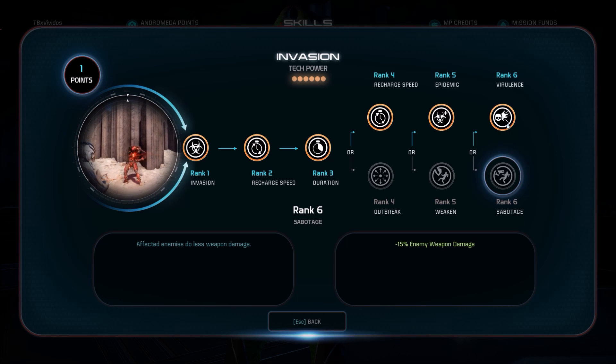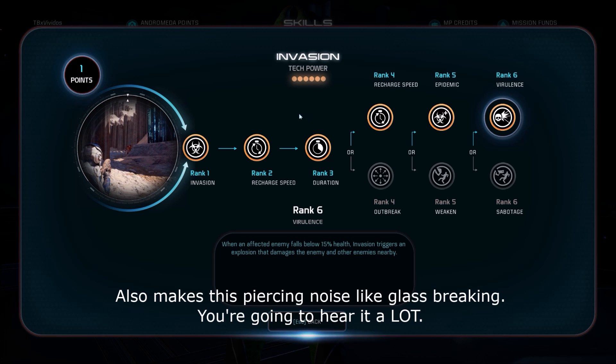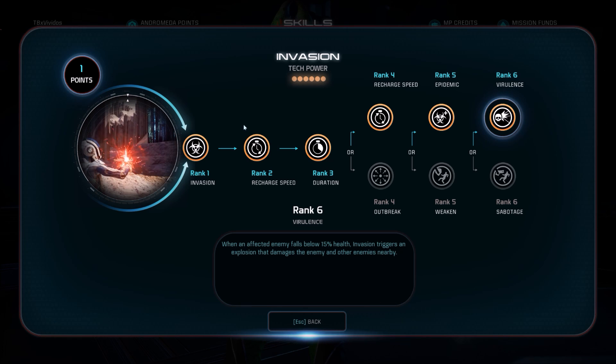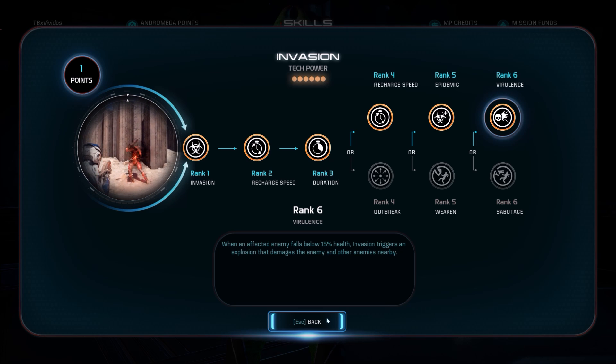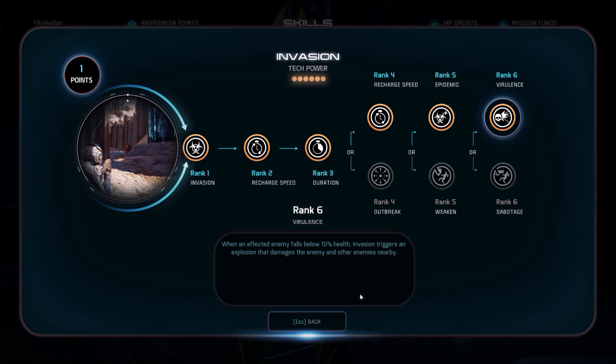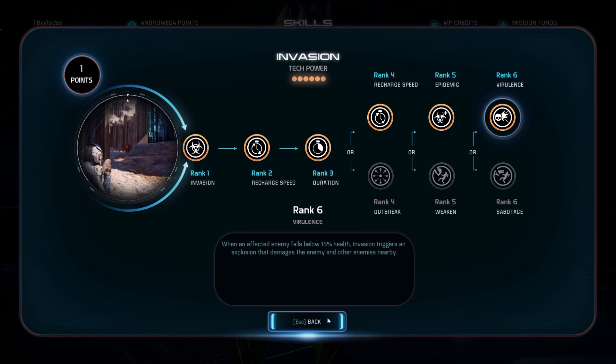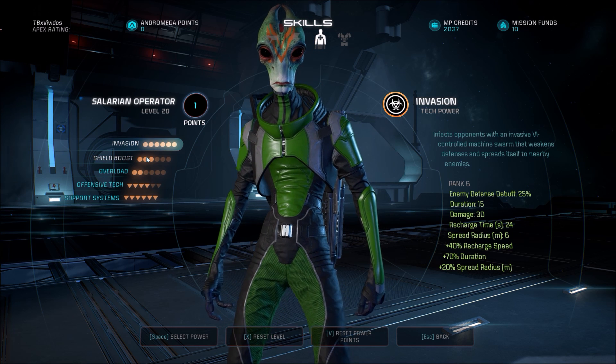For rank 6, I was using Sabotage — it definitely has its merits — but after switching to Virulence (I'm not sure how to pronounce that), when the enemy falls to 15% health, it triggers an explosion that damages the enemy and nearby enemies. This explosion basically finishes off any enemies that hit that threshold. It does actually a good amount of damage, and it kills the enemy if they fall below that threshold — exception being maybe armored targets with a lot of health. You're going to see Invasion killing enemies that you're nowhere near, and you'll get nonstop pop-ups of Invasion kills. Your reward notifications will be backed up because you're getting so many. It's kind of funny.